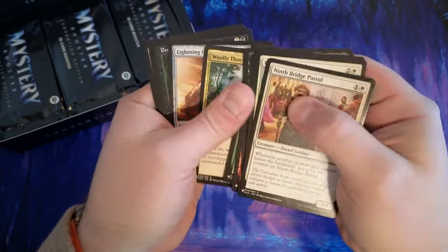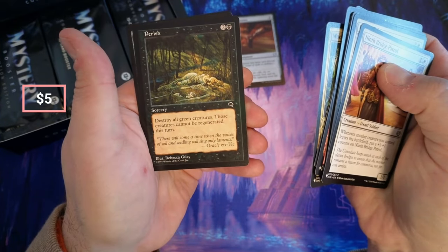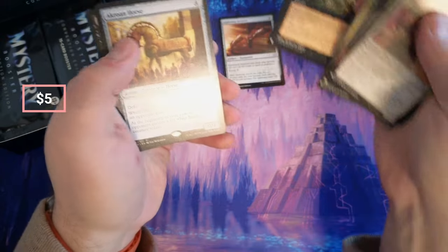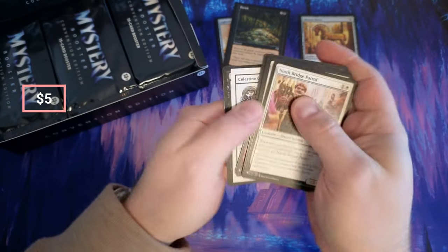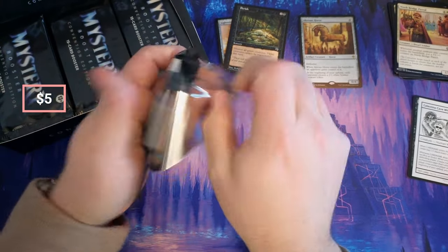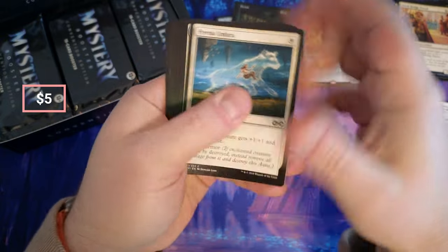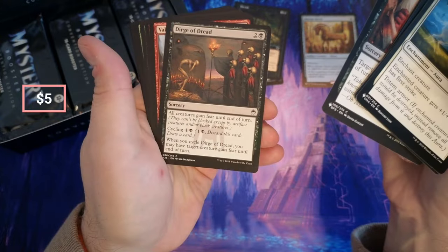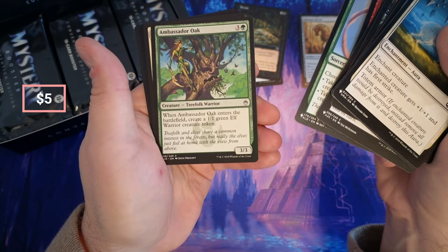Crushing Canopy, Lightning Greaves — okay, there we go, a couple bucks. Perish — destroy all green creatures — nice art. A Crowan, okay, we got our Crowan and the Cave Witch, crazy looking Cave Witch there. Crow and Horse — I think I've pulled that horse out of these mystery packs like four times now. Must be really common. Hyena, Altasaur — and Ambassador Oak, there we go.